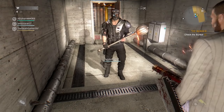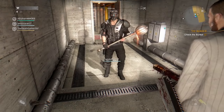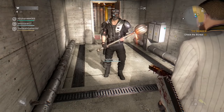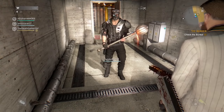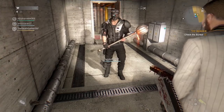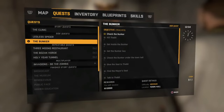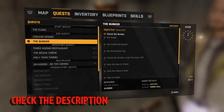Hey guys, this is BuzzGamerly and today I am back with another Dying Light video. In this video I am going to show you how to get a lot of disaster relief packages — actually this is the unlimited disaster relief packages glitch. First of all I am going to show you what I am doing here, so just follow what I do. Then after that I will show you how you can get a lot of disaster relief packages using this trick. As you can see I'm doing the quest called The Bunker currently.